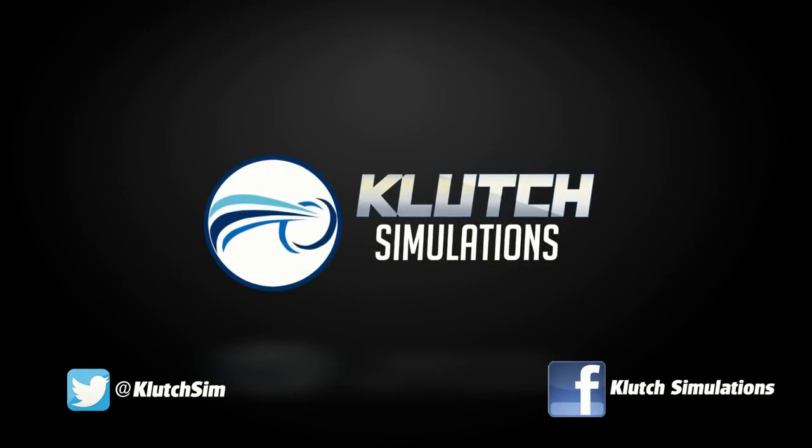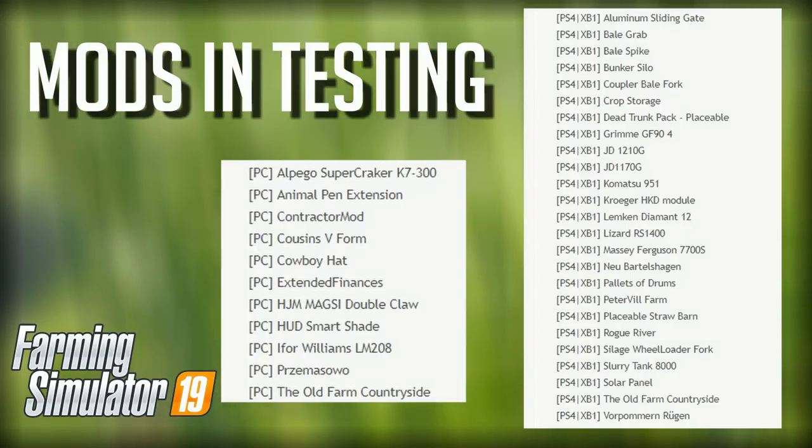What's going on guys, Clutch here with your mods in testing for Farming Simulator 19. For today, which is June 6th, we currently have 36 mods in testing — 11 of which are for PC, and the 25 remaining are for console. We have not received mods today, however there's a good chance we could see some of these mods released to the mod hub a little bit later on, so stay tuned for that.